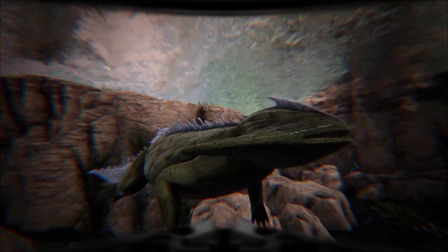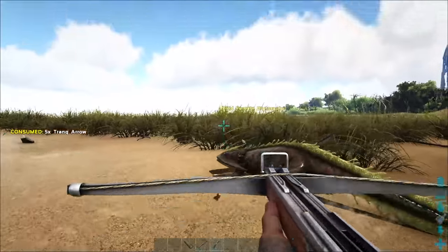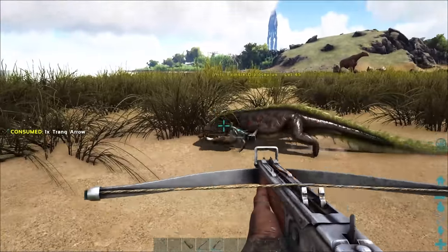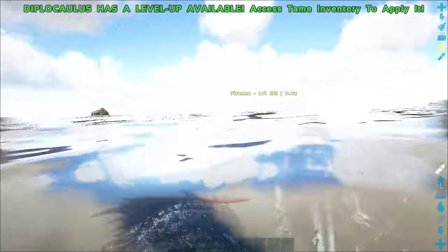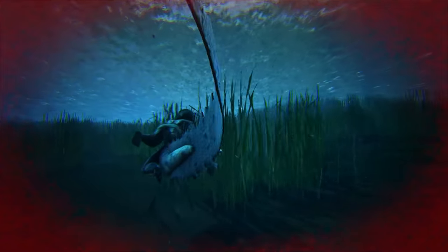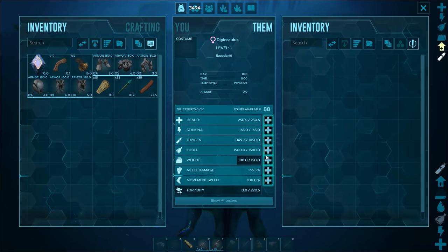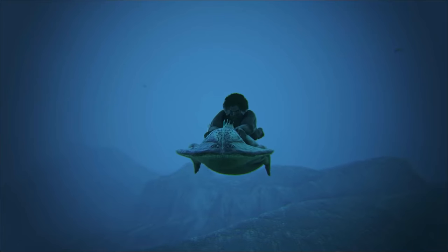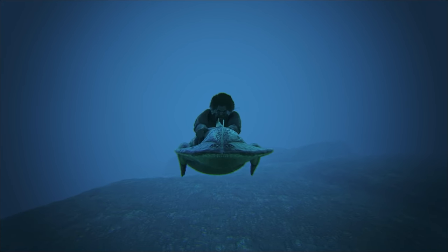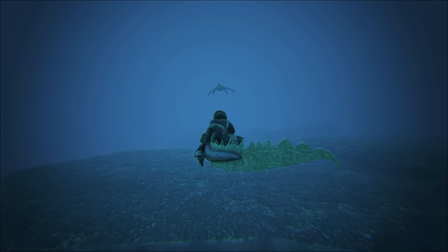In at number 10 is, surprisingly, the Diploculus — the Newt. Spawning on all maps bar Scorched Earth and Extinction, and a surprising entry even at 10th place. Being relatively easy to knock out, but fleeing at the first sign of trouble. Possessing no saddle and can only be mounted in water, it's extremely weak, making it slightly rare to find. But it can be used as a portable oxygen supply, has high damage against trilobites, harvesting raw meat, chitin, oil and silica pearls, and is actually pretty fast when ridden. It's an easy entry to get underwater without the need of a scuba tank.